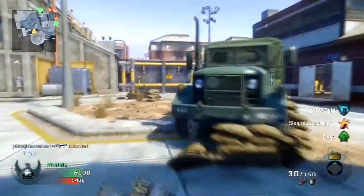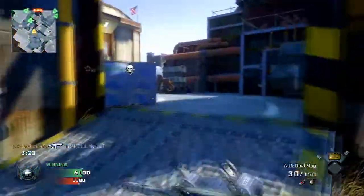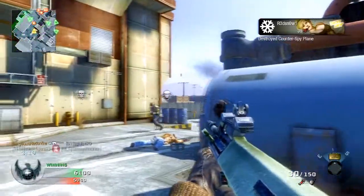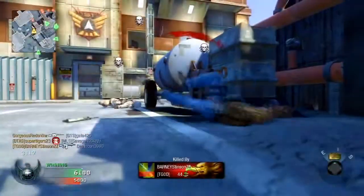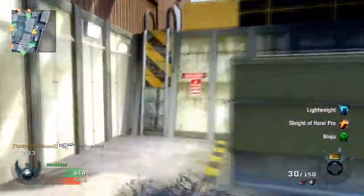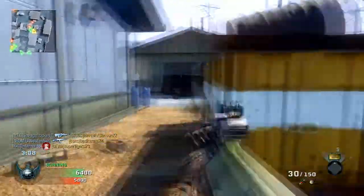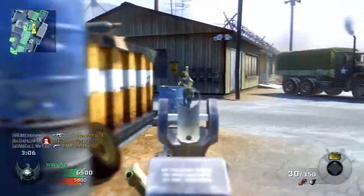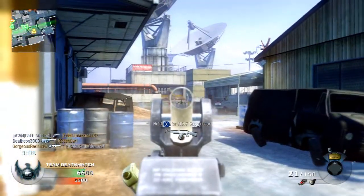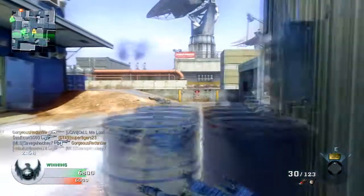I can run bigger killstreaks — they're easy to get: Blackbird, Chopper Gunner, Gunship, Attack Dogs. I can get them all day and go 70 and 2. I got plenty of gameplays like that. I played last night and went like 40 and 1 on Team Deathmatch, rushing with the AK-74U with Rapid Fire, running high killstreaks. So if you ask me, that's a pretty respectable gameplay — a 40 kill-death ratio, 40 and 1.